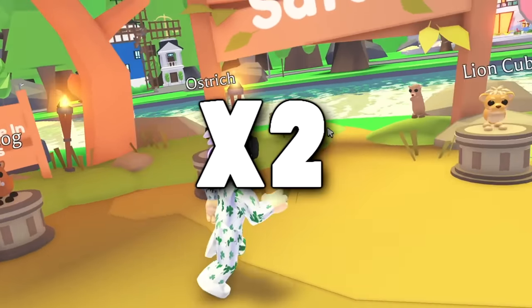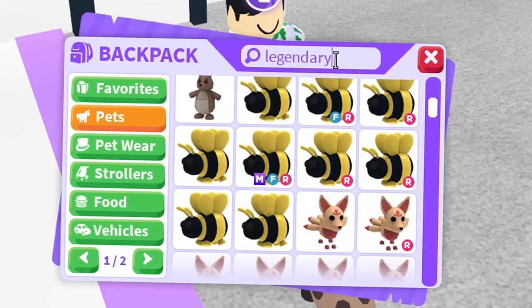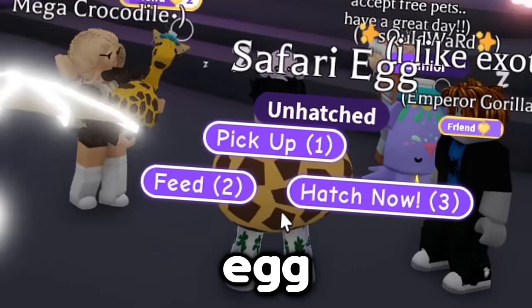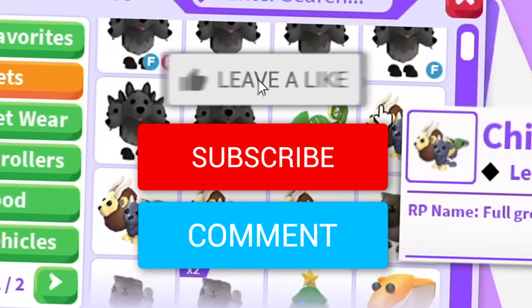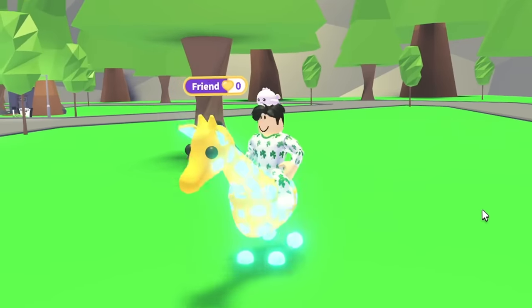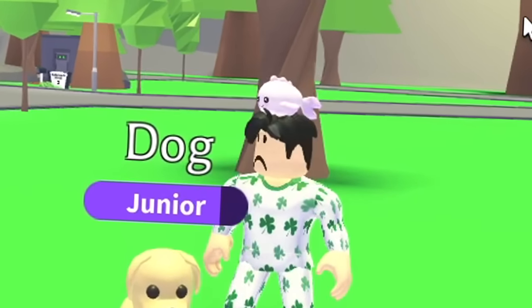I'm gonna get two of every new pet and trade for one hour. If I don't manage to get more legendary pets than my best friend, I will open my super rare safari egg. There's only a 3% chance I get a giraffe, and if it's not a giraffe, the value of this egg is basically worth nothing.